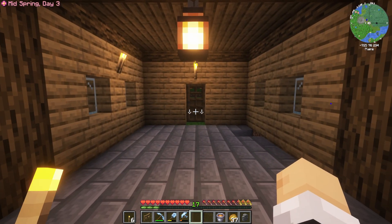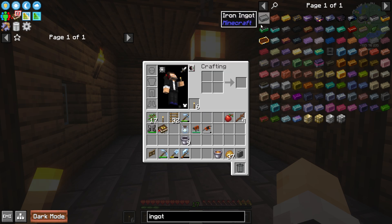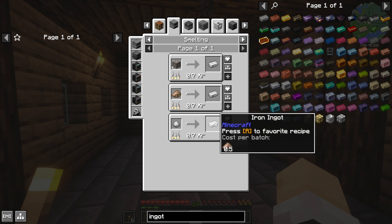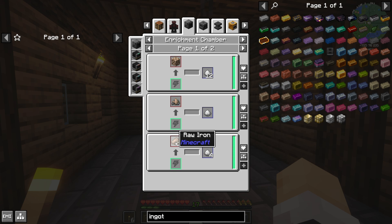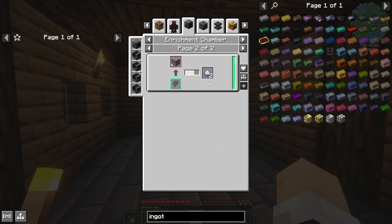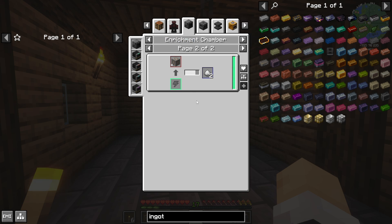Today we're going to talk about ore multiplying with Mekanism. We can get two times through five times with Mekanism. If we look at an iron ingot, iron ingots are made in the smelter, and iron dust smelts into iron ingots. Let's look at how to get iron dust. In the enrichment chamber, three raw iron gives us four iron dust. However, one iron ore in an enrichment chamber gives us two iron dust. So if we can silk-touch iron ores, we can immediately get ore doubling with only the enrichment chamber. Of course, we need silk touch.